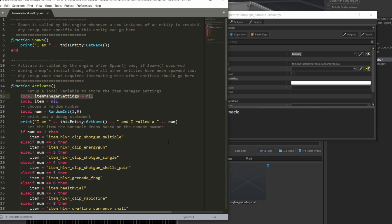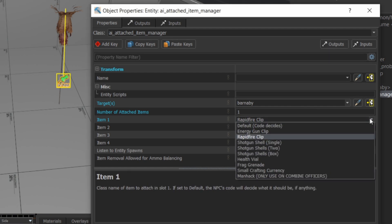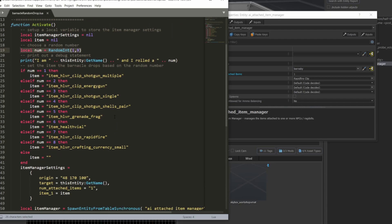Next I grab a random number between one and nine, and you can change this to suit whatever range you want depending on how many items you want to pick from. I'm choosing nine because if you look back at the AI attached item manager in the map, you have eight items to choose from in the drop-down from the item slots, and I also want to include a chance for nothing to drop.